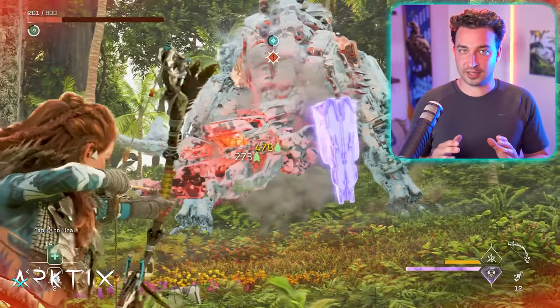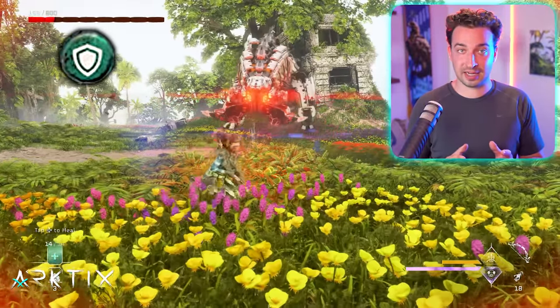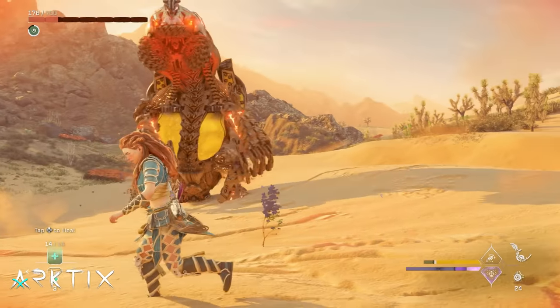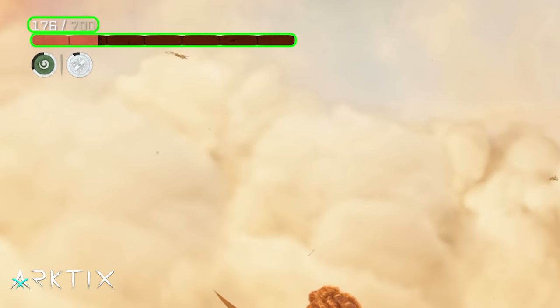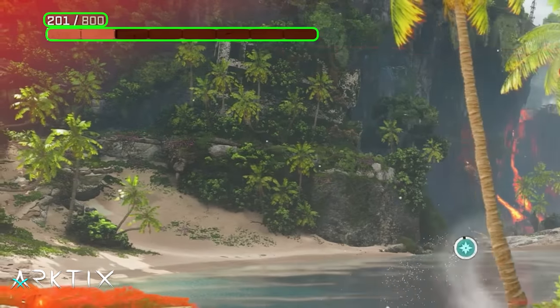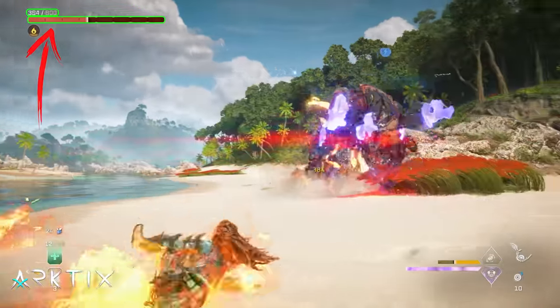To effectively use the low health playstyle, we want to get down to 25% health and stay there to keep Low Health Ranged and Low Health Defense active. We'll stay there by relying on Low Health Regen to heal us back to 25% for free. In the base game, 25% of max health is 175, but the critical health skills actually activate at 176 — that's the key health level. In the Burning Shores DLC, max health is 800, so the low health build works at 201.